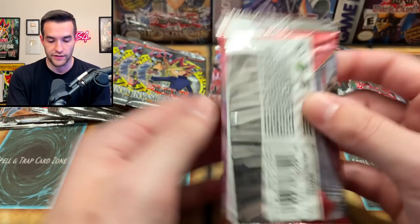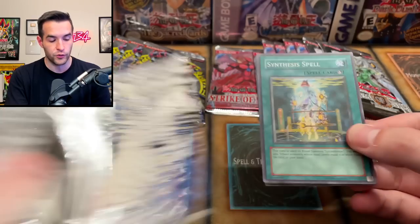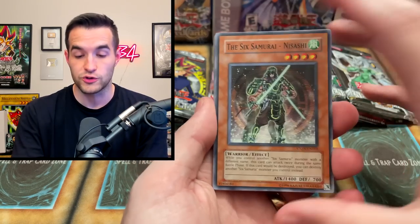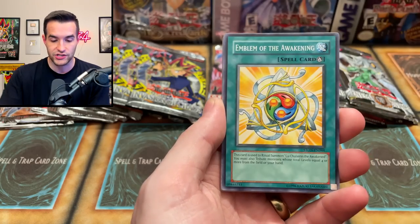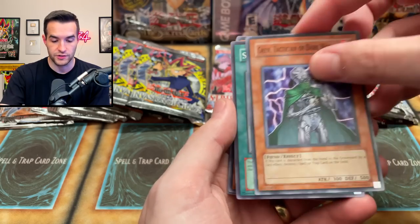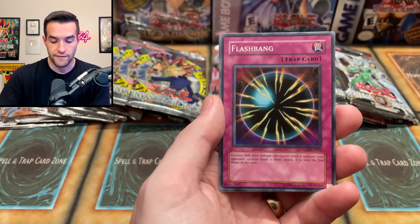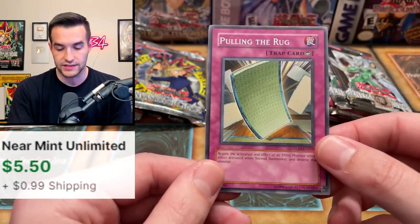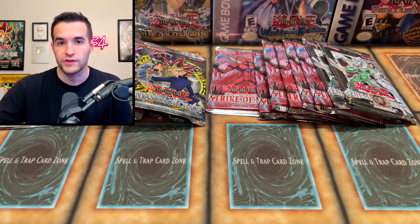Let's see if we can turn it around with Strike of Neos because we have not pulled a foil yet — it's been pretty bad. The Invasion of Chaos and Force of Breaker last opening were so good. Maybe we used up all the luck. But Strike of Neos has no excuse because we didn't pull anything last time, so now's the time. Six Samurai Nisashi, Emblem of the Awakening, Grin Tactician of Dark World, Ruxin Special, the Synthesis Spell, Electric Virus, Destruction Cyclone, Flashbang, and Pulling the Roy — actually a pretty good card, useful in Edison when they summon their monarch.